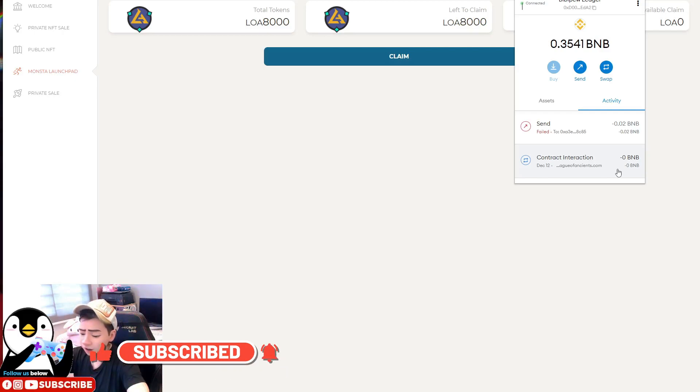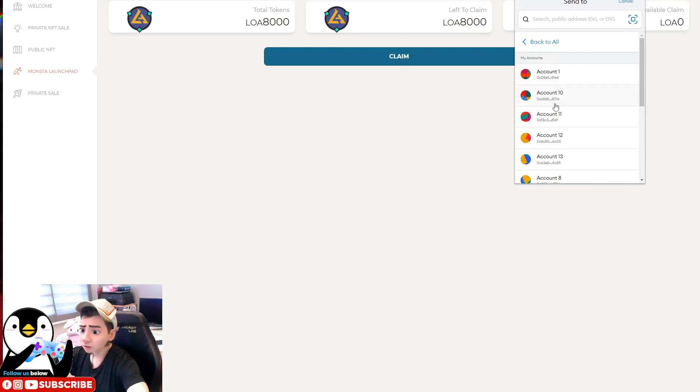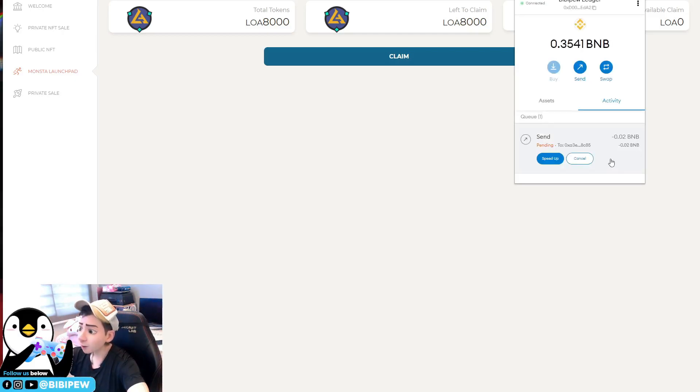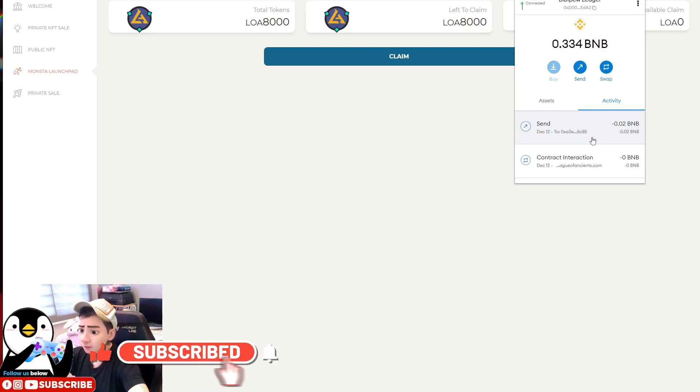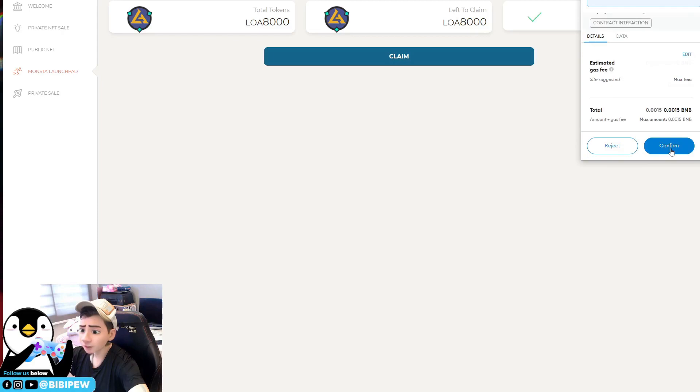Transfer BNB over to account 13 — 0.02 is enough for the gas fee. Click next and confirm. Preview the transaction, accept and send. The network is a little congested so just wait a while. Once done, under account 13 you have BNB ready. Click claim and pay some BNB to confirm.